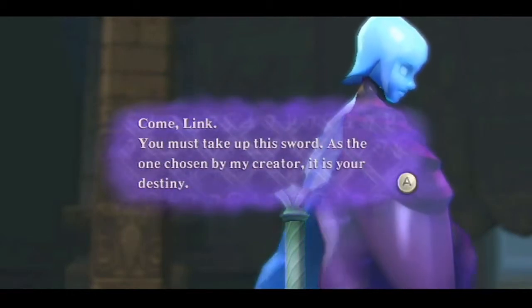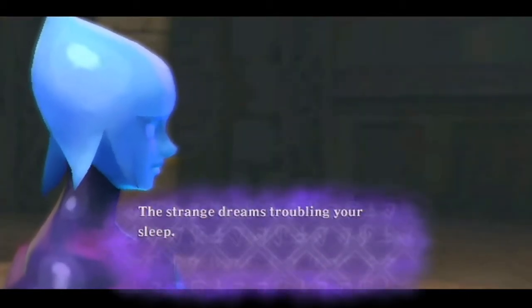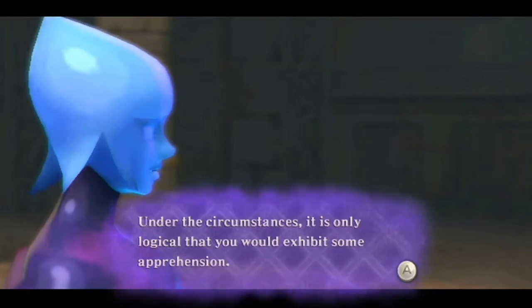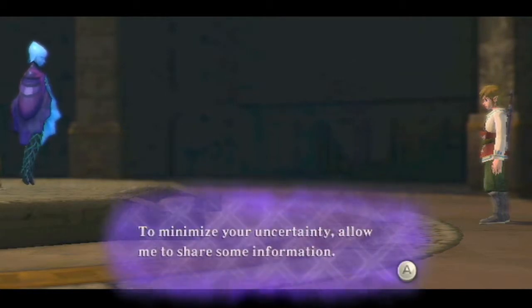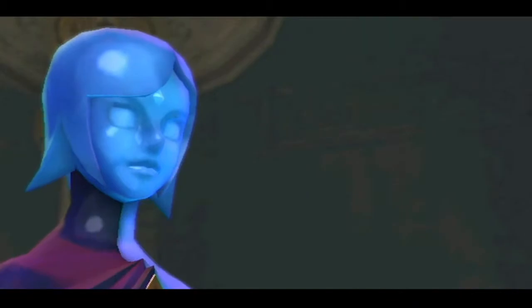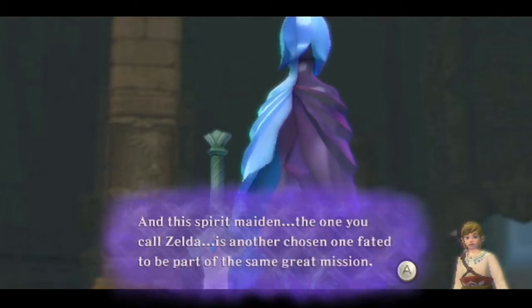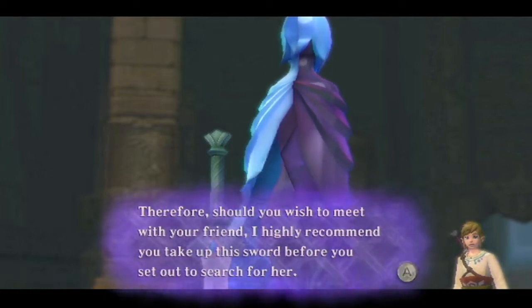Fi continues: 'Come, Link. You must take up the sword. As the one chosen by my creator, it is your destiny.' Strange dreams, troubling sleep, Fi's sudden appearance, uncertainty about Zelda — it's only logical you'd exhibit some apprehension. 'To minimize your uncertainty, allow me to share some information. My projections indicate this has a high probability of altering your current emotional state. The one you seek — Zelda — is still alive. She is the spirit maiden, another chosen one fated to be part of the same great mission.'